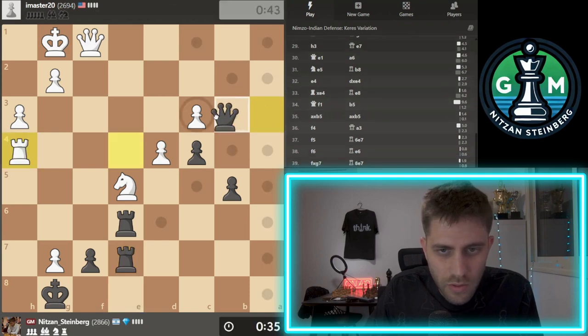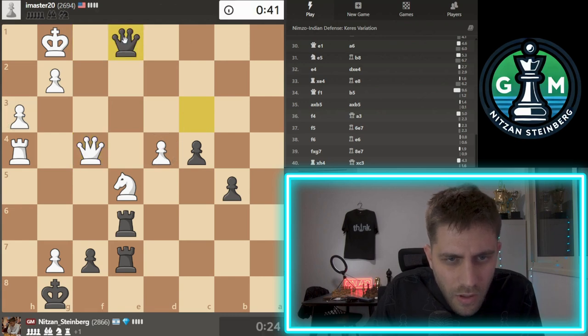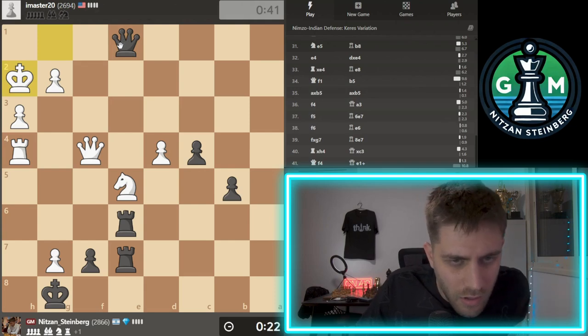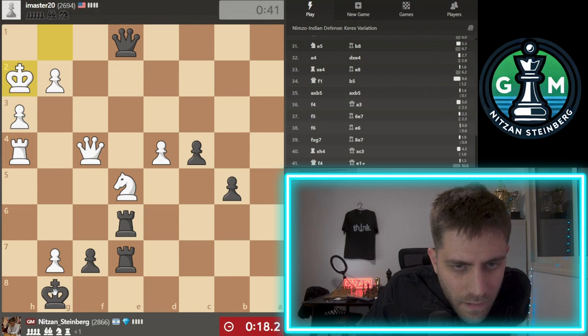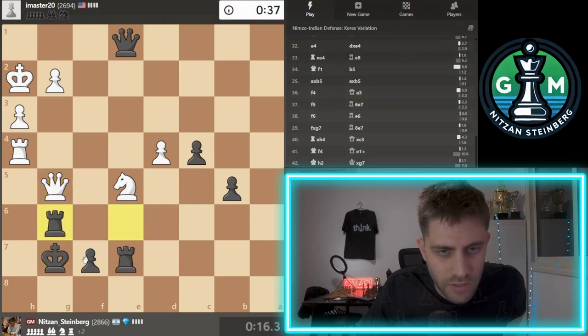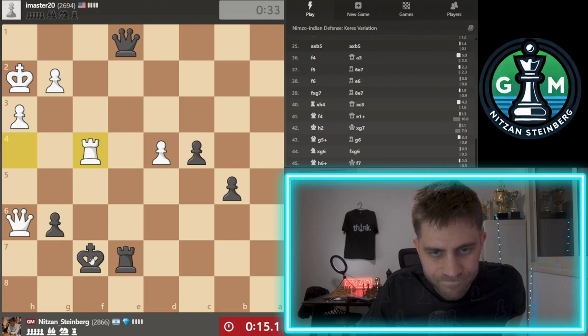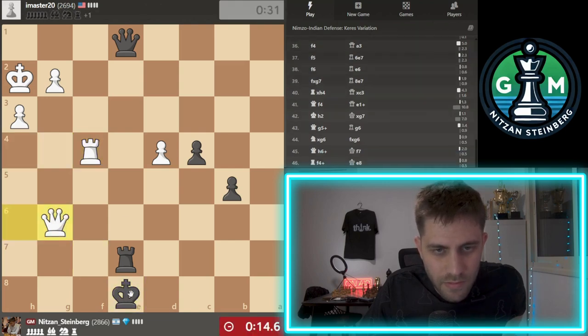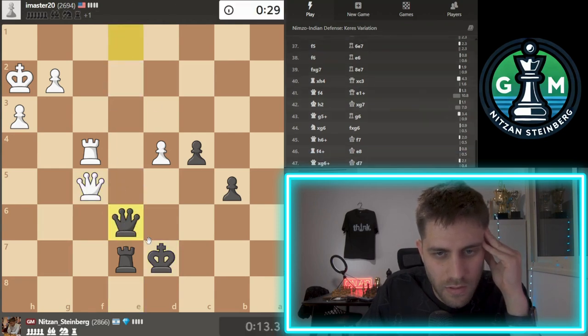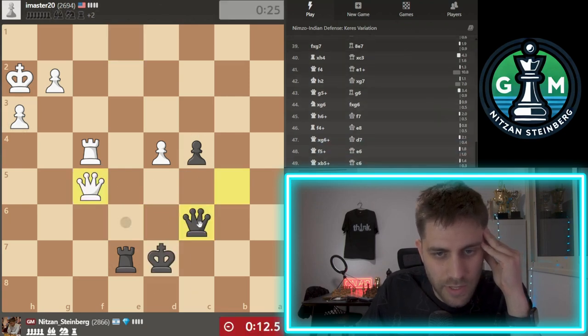I'm doing so many troubles because I should be losing here. Queen here. I should lose it. Unfortunately, it's a losing position already. Very bad. 30 seconds on the clock. But I was winning absolutely, of course.